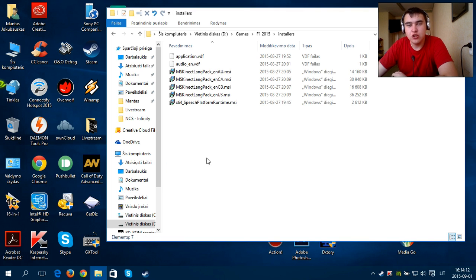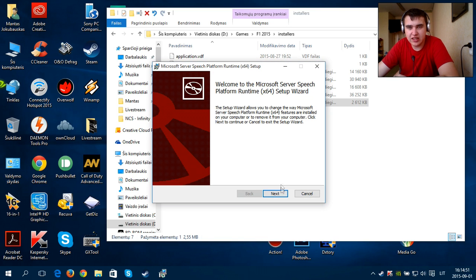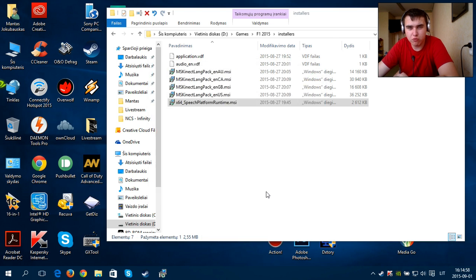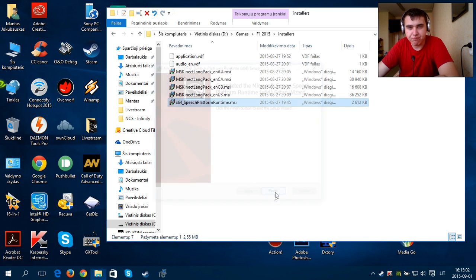Double-click the Installers folder and you're introduced with a lot of installers. There is also a fifth installer, which is the X64 Speech Platform Runtime — that's the main installer you need to use. I'll open it, although I have already installed it. You just install it; I'll quickly do a repair just in case. And yeah, you install that.